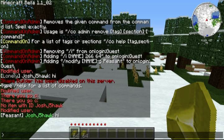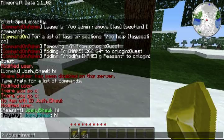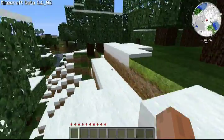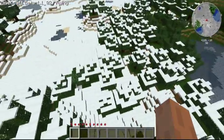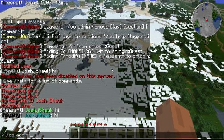So now, to show you another cool thing, I'm going to use my awesome client-side mod and just float for a second to show you what this next one will do. We're going to do coadmin, add, on death — let's just do this for JoshJ5Hawk right now. Let me check my paper real quick.